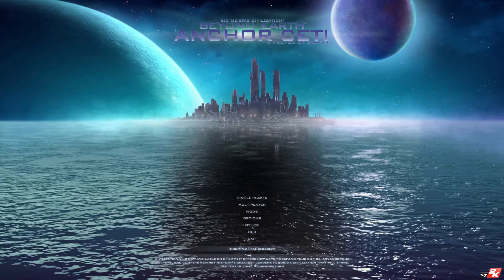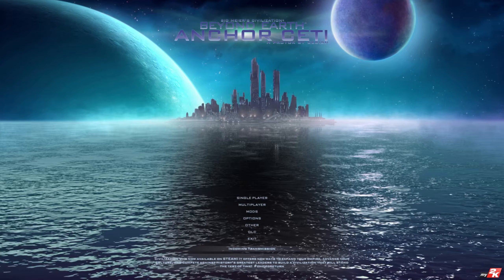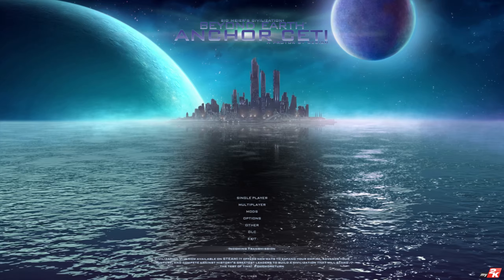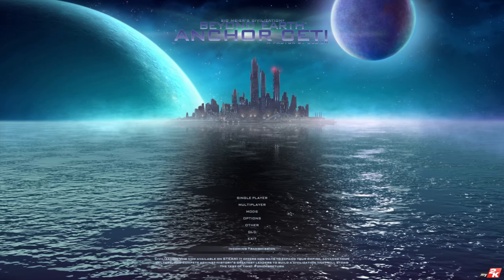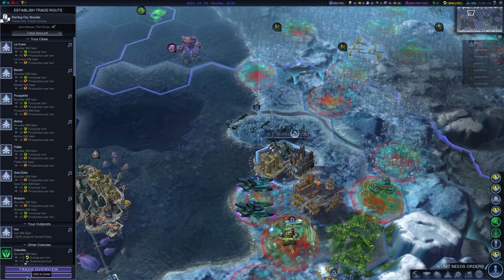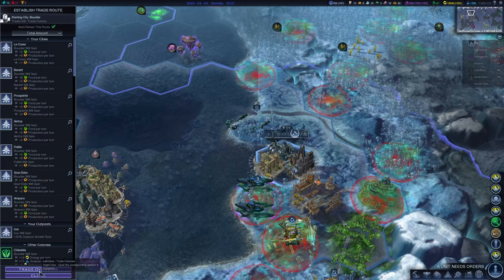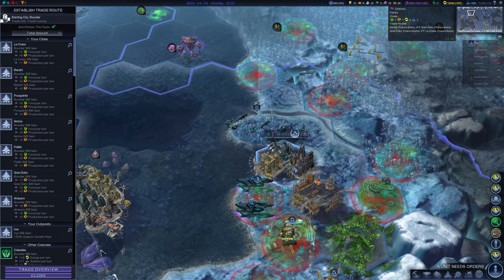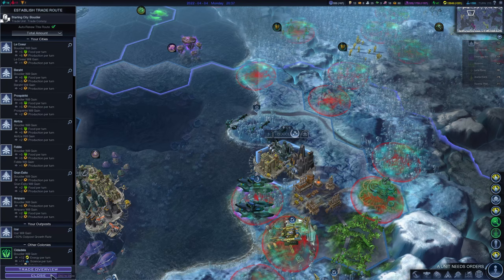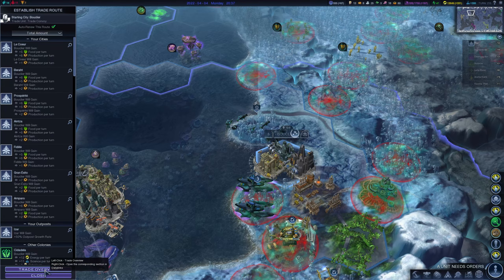Hello, dear Patrons and Beyond Earth community! This video is a short overview of the last update of the Ancorseti DLC 1.14 for Beyond Earth. Firstly, I want to show the updated menu of establishing trade routes and its confirmation window. It's sliding now from the edge of the screen and back. There are some sounds added, and a tooltip with buttons that says right-click to open data links.